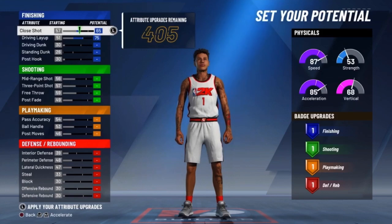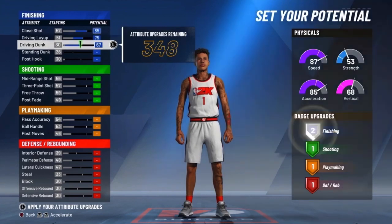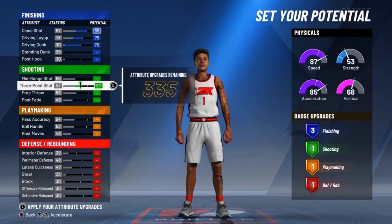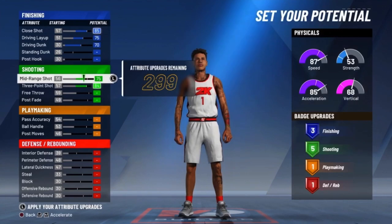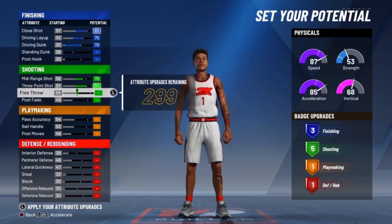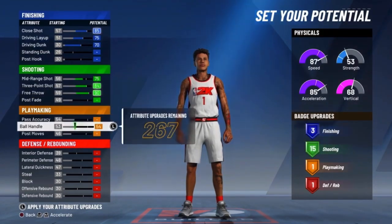Driving layup all the way up — you know he's acrobatic with it. Close shot all the way up. Driving dunk, that's really up to you, but I'll put it up since it doesn't cost much. Shooting three-pointer all the way up of course. Mid-range — I honestly ain't never really seen LaMelo shoot a mid-range, but yeah, free throw all the way up. Every hooper should know how to make free throws consistently.